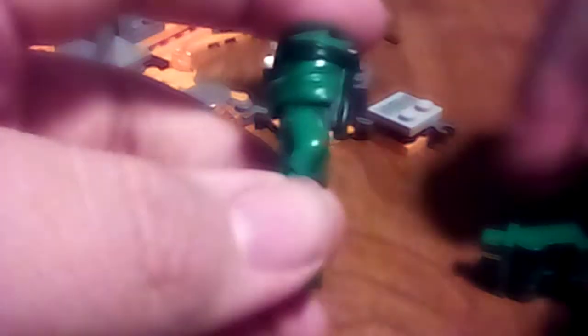We're gonna build the new Spinjitzu Burst Lloyd. What you need to do is take these legs from Season 13 Lloyd - just take the legs off this and put it on there. Honestly, I think that looks better than the original figure.